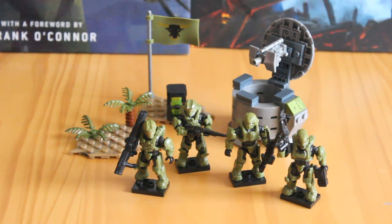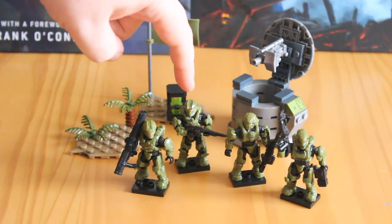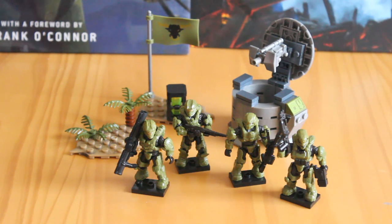This set features 4 Spartans, some little terrain base plates and the Wolf Spider Turret. Going into the figures specifically, we have a Soldier, a Warrior, a Recruit and an Enforcer Spartan 4. These are all fantastic figures, finally in a military green colour. The Venom one was a bit too bright for me, so I'm finally happy to have a military-based colour scheme. And finally the Wolf Spider Turret from Halo Reach — absolutely brilliant.